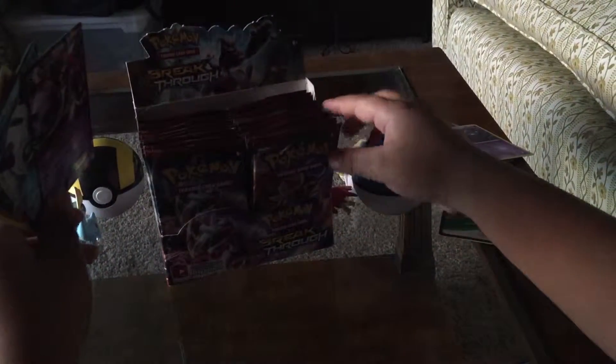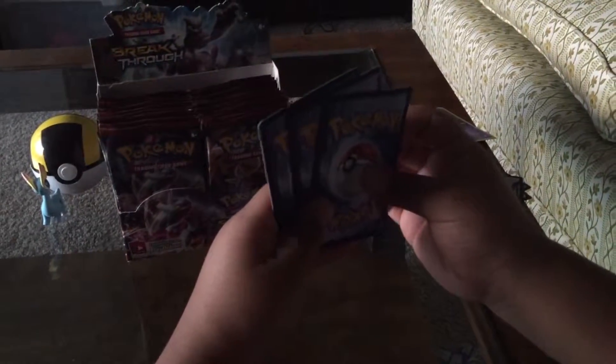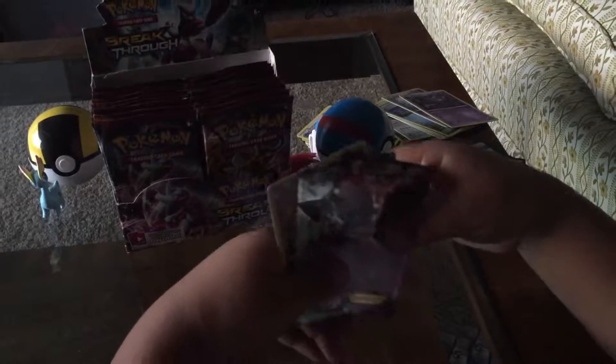Roll Call. Meloetta Holo. Glalie EX. And Mewtwo EX. Great pulls today. I'll be doing six packs every week. The final part will be how many packs are left. Those are the three highlighted cards today. Hope you have a nice week. Happy New Year's. Bye.